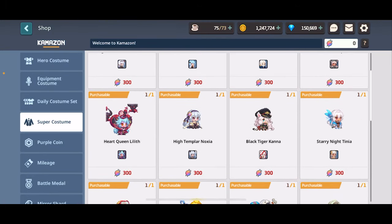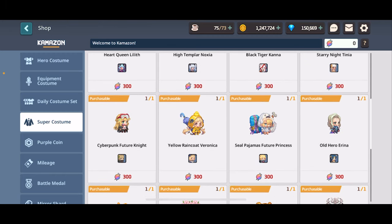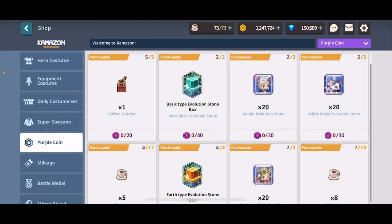Super costumes - you'll just get these threads by getting duplicate super costumes. I recommend saving your threads until you're down to a couple of super costumes left and you don't really have an option of just waiting it out. Threads should be a completely last resort, unless there's a costume you really, really like - in that case, go get it. No one's holding you back.